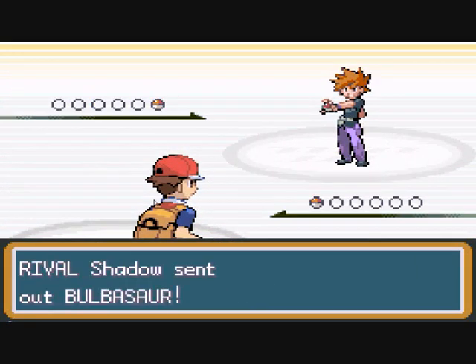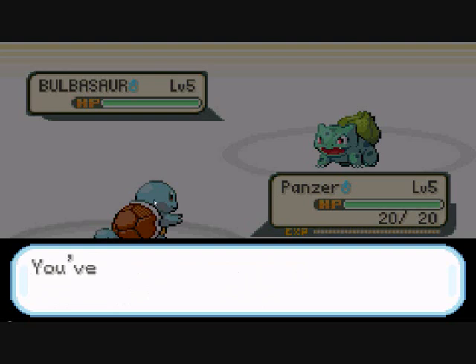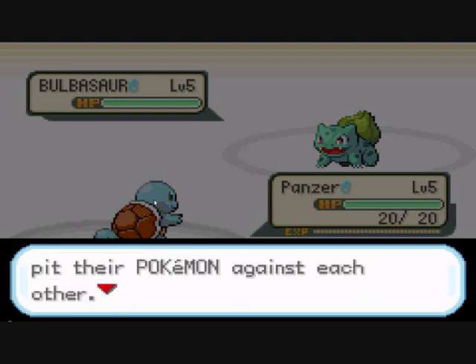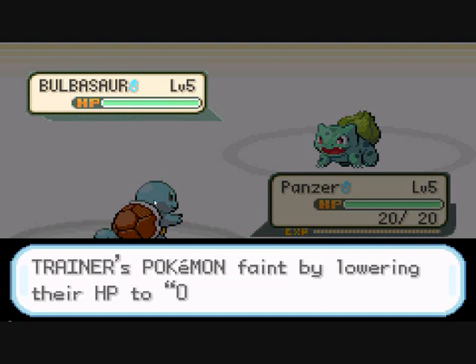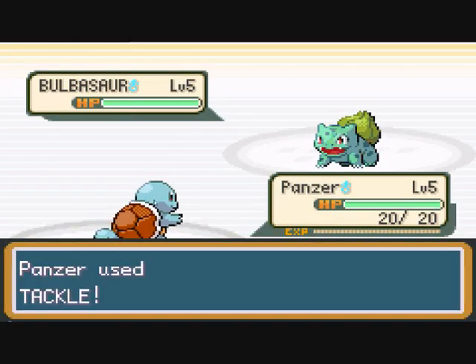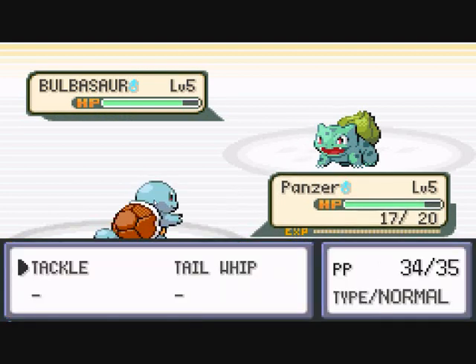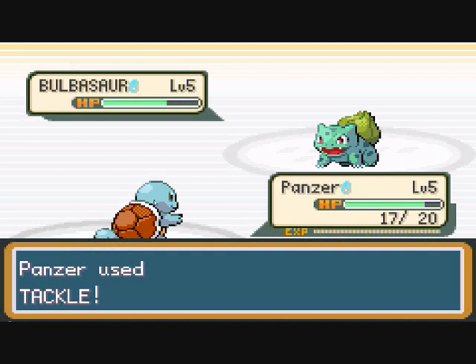The rival tries to go down the hill to battle you, so he'll have Bulbasaur. Squirtle is the most defensive and I think I've kind of got this. The rival battle mainly involves tackling or growling. Charmander would have Scratch instead of Tackle. Squirtle has Tail Whip, which lowers defense. Being faster also makes you more likely to win.